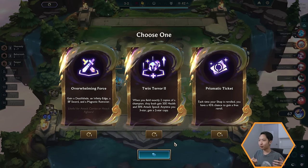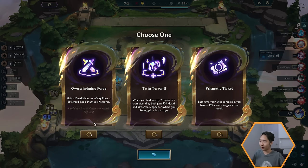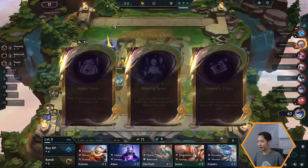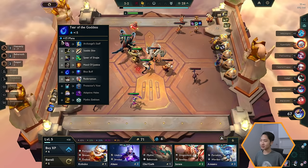We're now on our second augment choice — this is a Prismatic augment, which is why they're all glowy and shiny. Prismatic augments are the most powerful augments in the game. One thing I didn't mention before is that you can re-roll one augment in case you don't like your options. For example, if we don't want Overwhelming Force, we just click the re-roll button to see different options. I'll take Blinding Speed for now since it gives us a bunch of items and makes us a bit stronger.